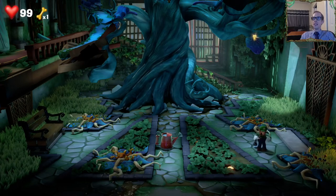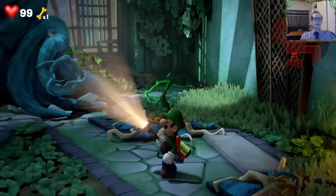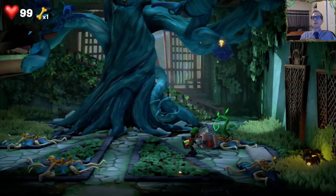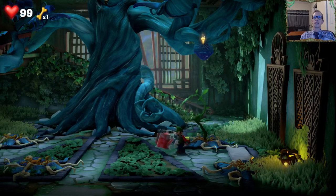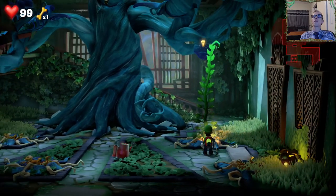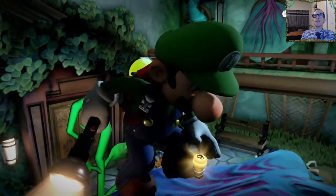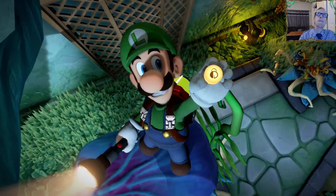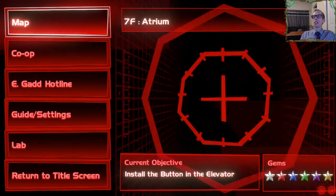Still not easy - elevator button's up there. Still not easy. So we have to take the watering can, water the plant, and then climb it like a ladder. That's the seventh floor - we got all the gems.